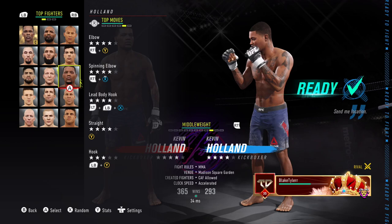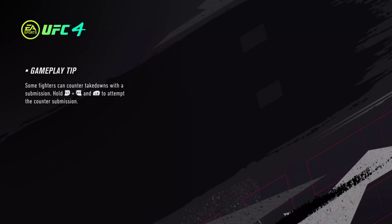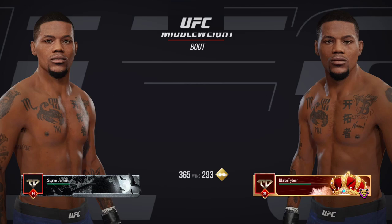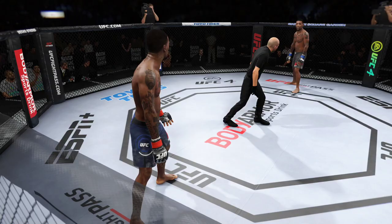Four star lead body hook, four star straight, and three star hook. Four star straight is amazing. I'm pretty sure Cody has a four star straight, and that's the best straight in the game — it's like UFC 3 Nick Diaz's. Let us not waste any more time, we'll get into it. We're going to be facing up against Blake Tyler, a good mate here. He was nice enough to help me out with this video. No better man to do a showcase with than Blake Tyler, to be honest — the current Xbox ASFL champion.